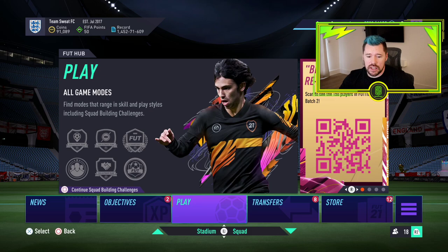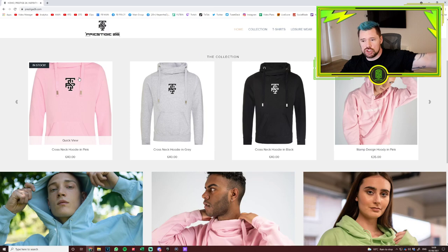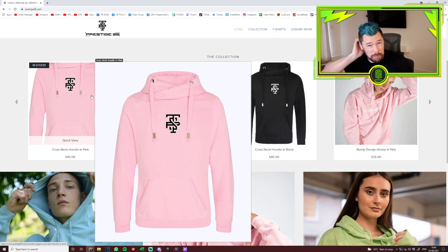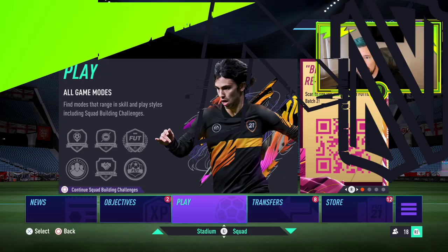Before we get into that, the pink hoodie I have as merchandise is back in stock. A lot of you guys have been waiting for it — there are less than 60 left. We started with 200 just about 36 hours ago, so prestige26.com, link is down below. Don't miss out this time because it'll be about another six weeks before we can get another restock.